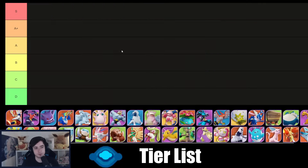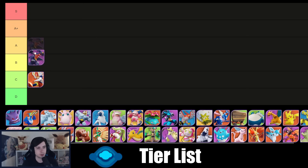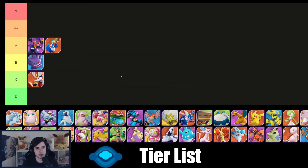Now for the center lane tier list — I don't think I need a B+ tier in this one. Starting with Cinderace, which is not good right now — there's too much damage in the game for Cinderace to even auto-attack properly. Garchomp center lane is actually quite underrated; I'm putting it into A tier. Gengar is alright, nothing too insane — B tier. Cramorant again after the buffs is solid A tier, especially Dive/Air Slash, which is a very strong build with a lot of damage.